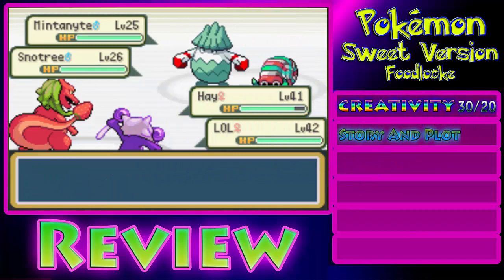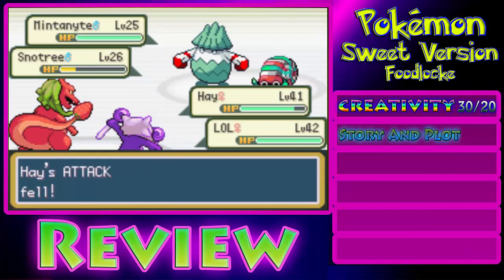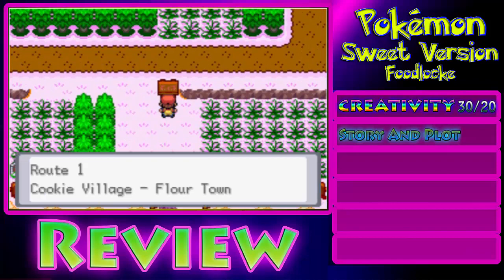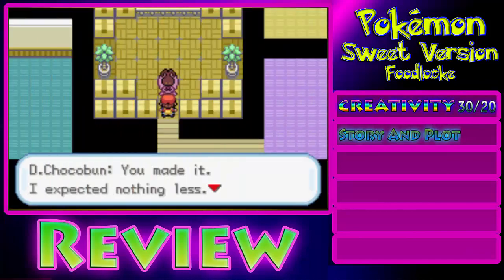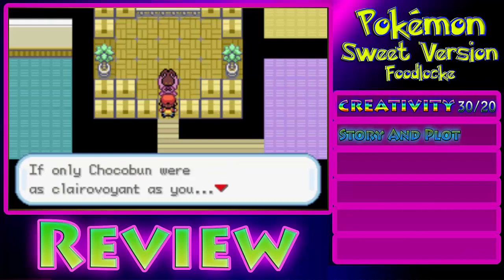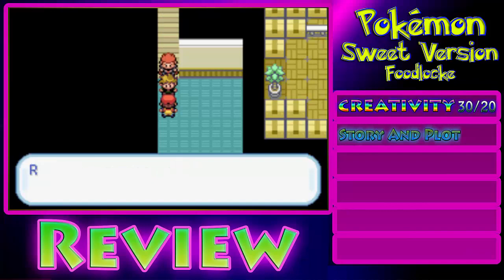Next, we have the Story and Plot category. Please note that this was a previous version, and there have been updates since. The story and plot of the game was identical to the one of FireRed. The original FireRed storyline was not too shabby, with you going on your own journey while collecting badges and beating the Elite Four. However, there wasn't that much in Sweet Version that differed from the original game. I feel like this ROM hack doesn't have any special plot twist that sets it apart. On the other hand, the Chocobun plot twist was pretty good, and the third rival — the one that uses the sprite for Gary Oak — was some nice comic relief at times. So I'm going to give it a 12 out of 20.